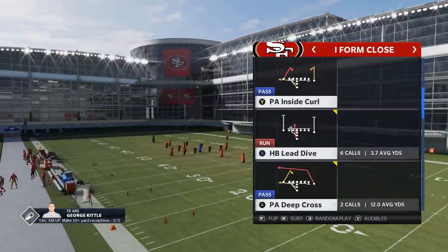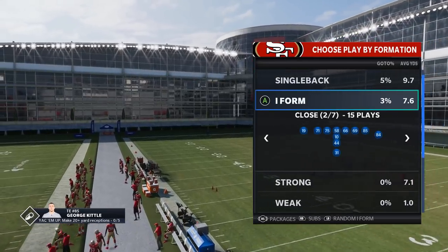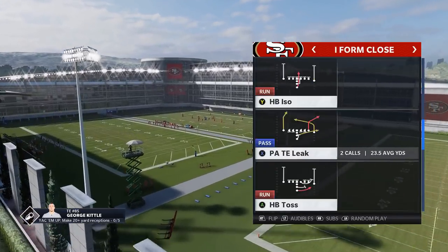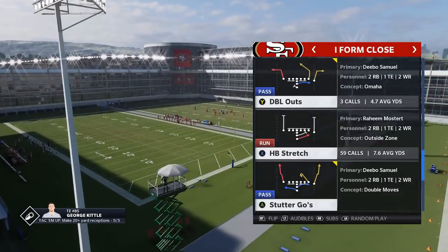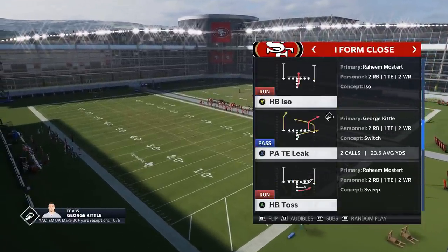The I-Form Close is the formation I want to focus on. Since the latest February patch where they really patched Cover 3, Cover 3 has kind of become one of the meta defenses. I really feel like the I-Form Close is one of the best formations to hit one-play touchdowns against Cover 3. Especially the play I'm going to show you first, which is going to be the PA Tight End Leak.